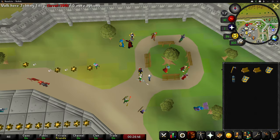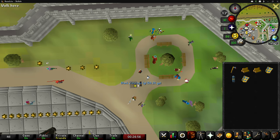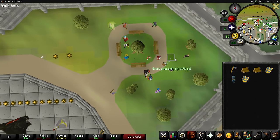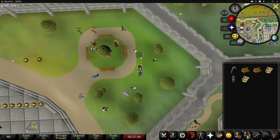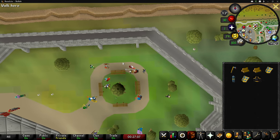The guy just dropped some more stuff — I think he's still dropping. I should be tile marking but I didn't know when he started so I just didn't. Oh my God — got a black plate body G! Not bad.